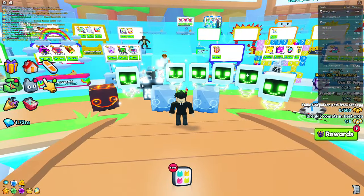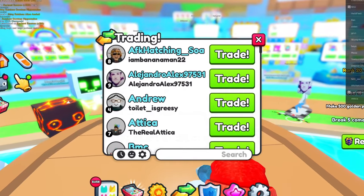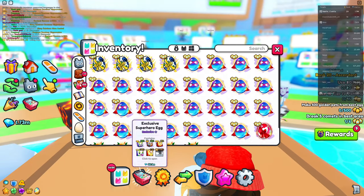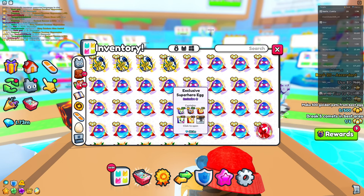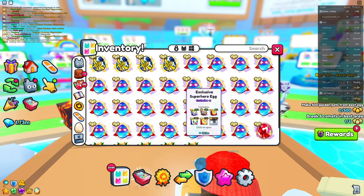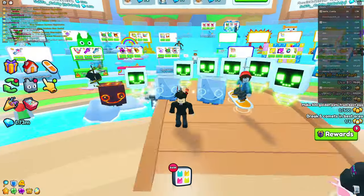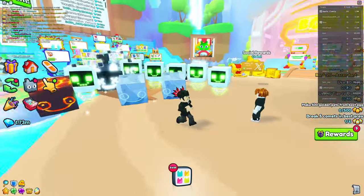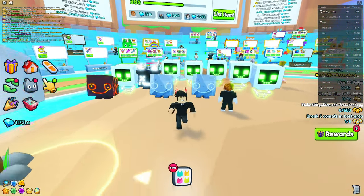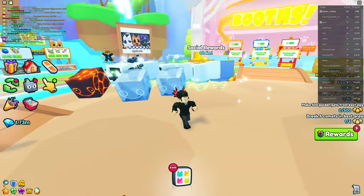You guys can also trade it away because trading is another great method. If I were to trade, let's say I win two exclusive eggs from a giveaway — I could actually trade two of them away and find someone who's willing to trade a huge for it, which is going to be amazing. You're pretty much going to get a huge just from having two exclusive eggs, whereas if you were to just open them up, you would just have two cheap exclusives that are really not that amazing.